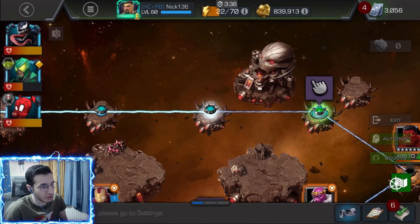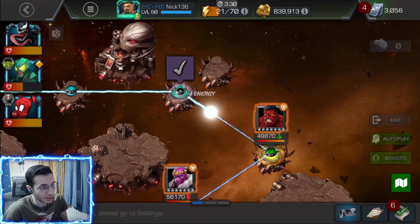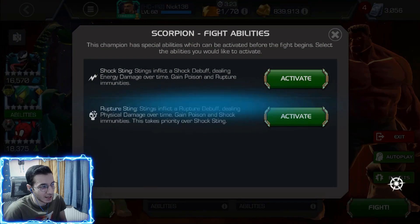We lost a lot of health because of the heal block and the poison ticking, but I think it was better to just do that rather than have a two-minute fight. We didn't always get the choice. Here we can kind of heal against Red Hulk because every time you parry you get an armor break.